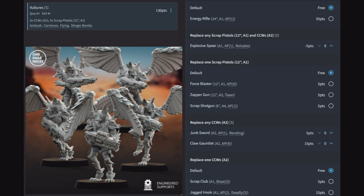You can replace one scrap pistol with a force blaster, zapper gun, or scrap shotgun. For close combat, you can replace any close combat weapon with a junk sword (AP1 rending) or claw gauntlet (2 attacks AP4), depending on whether you're going against light or heavy targets. At the bottom you can take a scrap club (big blast) or a jagged hook (deadly heavy infantry killer).